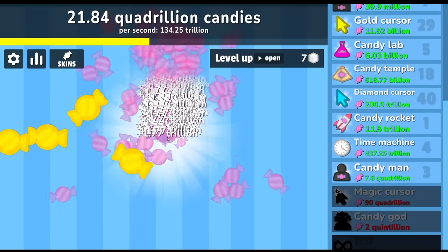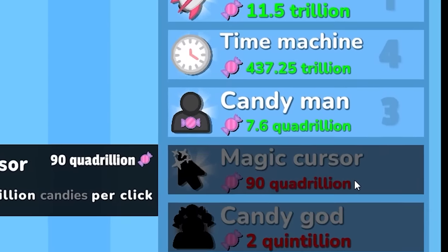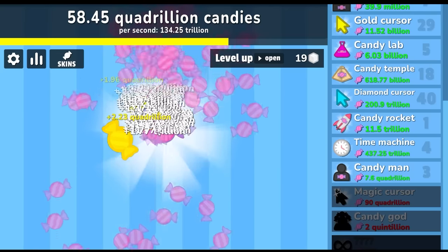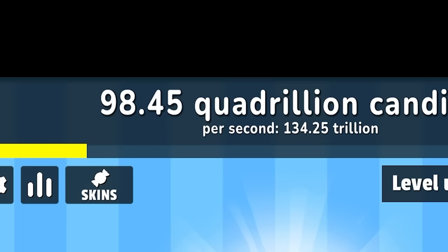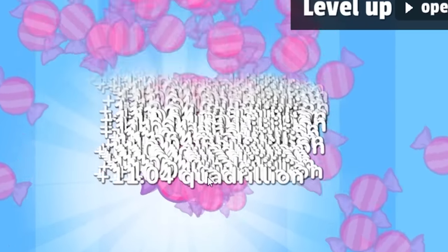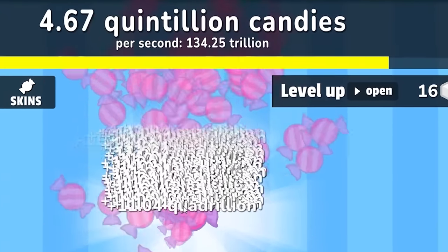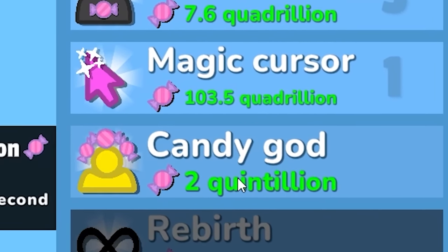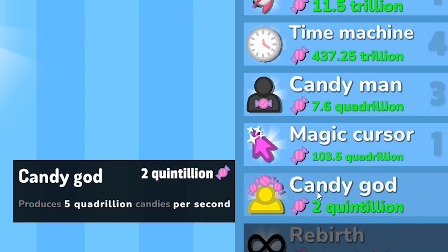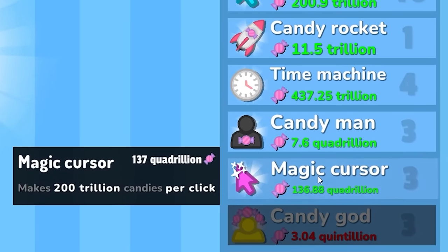Our journey towards the magic cursor begins — already at 31 quadrillion, we need to get to 90 quadrillion. The magic cursor will make 200 trillion per click. I really want to become a candy god. Each golden candy has given me 3 quadrillion — we now have 98 quadrillion. I can buy the magic cursor! We're at 2 quintillion already. I can already buy the candy god. It's time to become the candy god — this has been my dream!